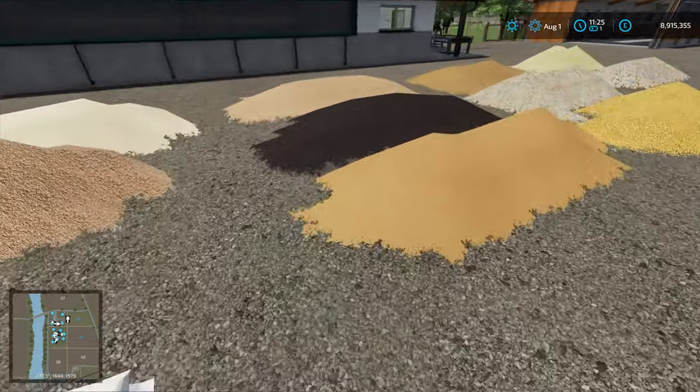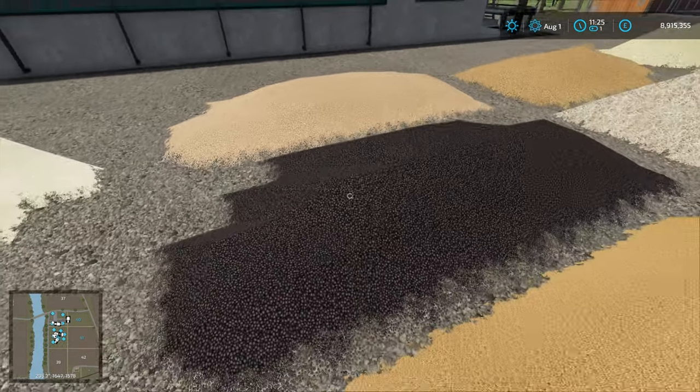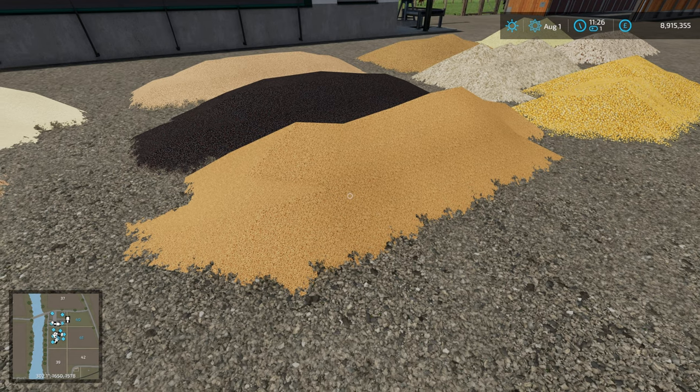Looking at protein food, we have soybeans, canola, brewer's grain, or brewer's grain silage. Brewer's grain you have to buy — you can buy it from a sell point that's built into Maize Plus — and then you can ferment that into brewer's grain silage. I have a video on that linked in the card in the top right corner.